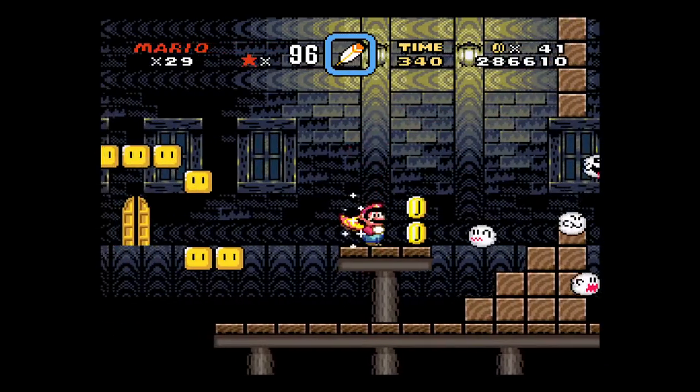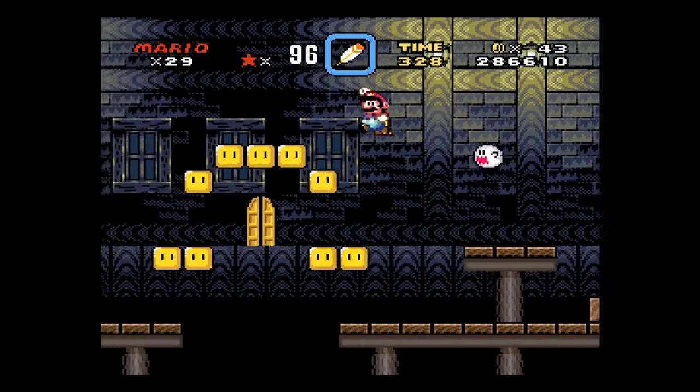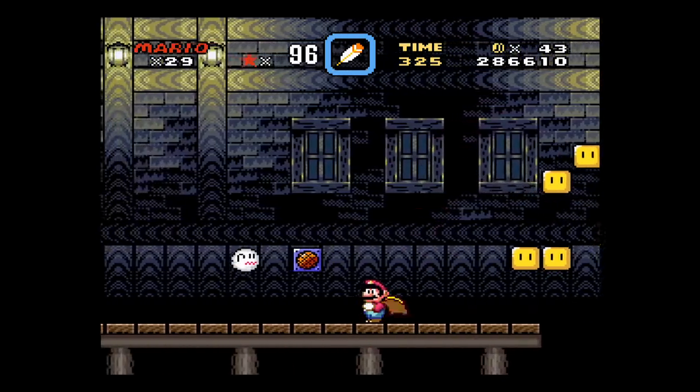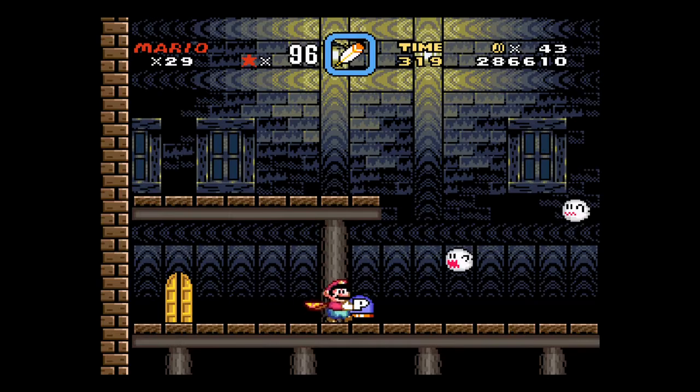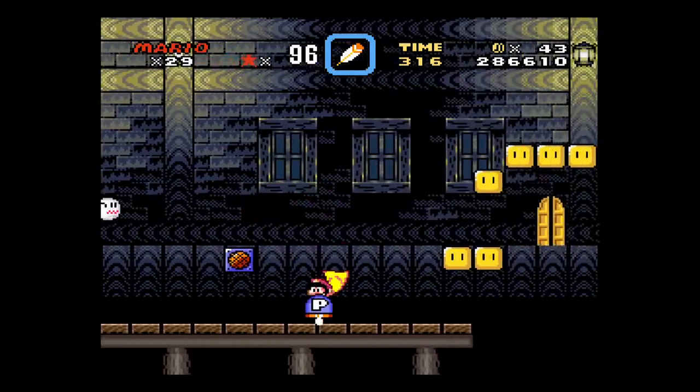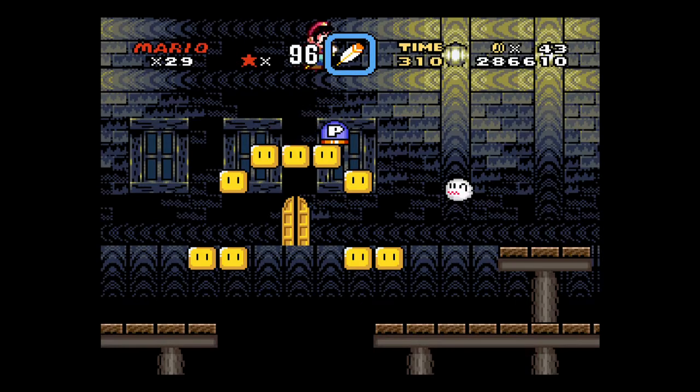So you notice how you look at these ghosts and they stop moving, but the second you turn your back they start moving around. And that platform that you saw me on had some coins on it. So a door will appear when I hit this P thing, and that will be the first exit.